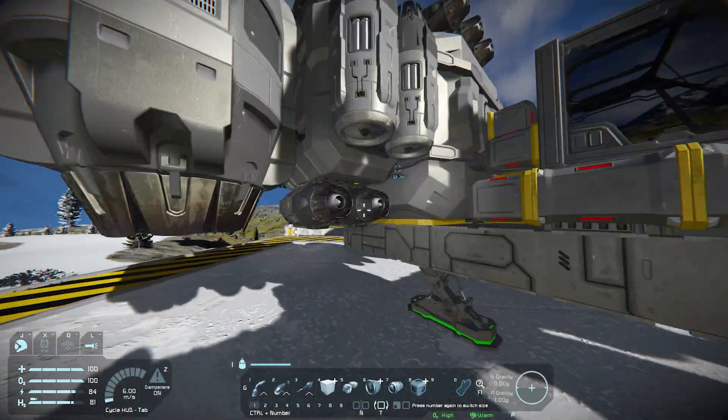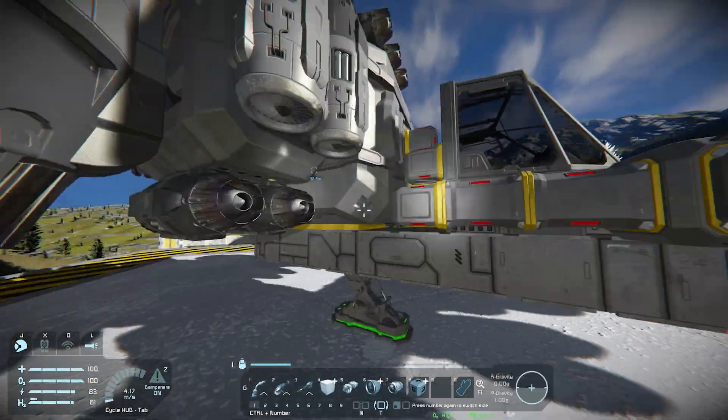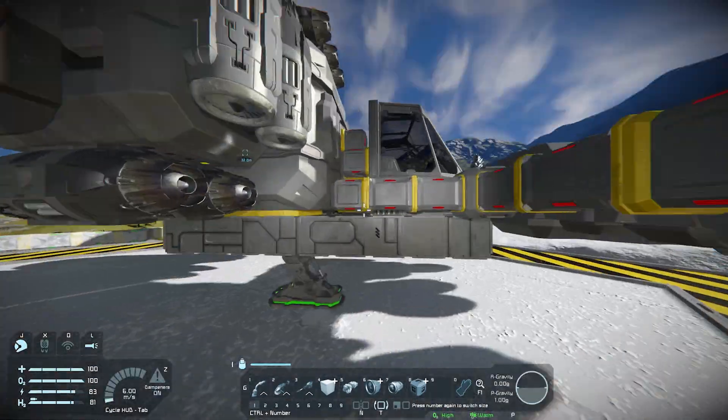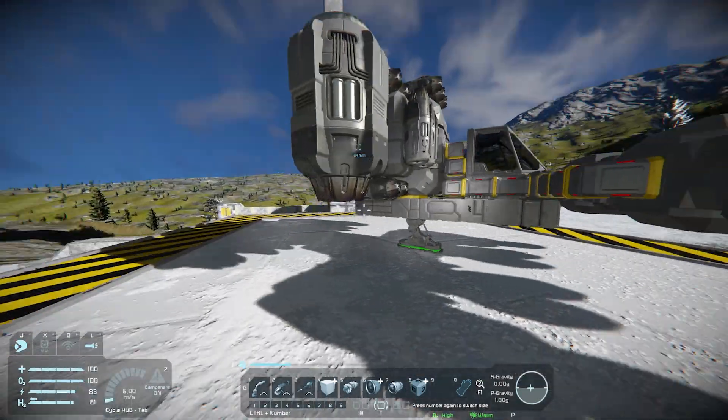Keep in mind that thrusters do damage to blocks nearby them. This should be far enough away because it's six blocks away, which should be sufficient for a small thruster. When building ships, you need to keep gaps where the exhaust of the thrusters are so you don't end up burning holes in your own ship.